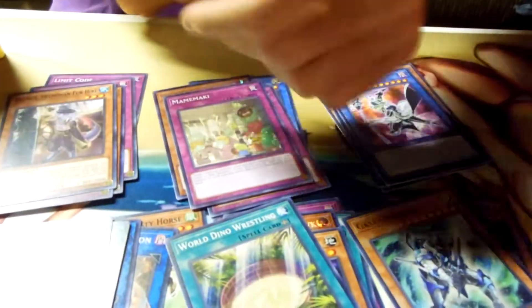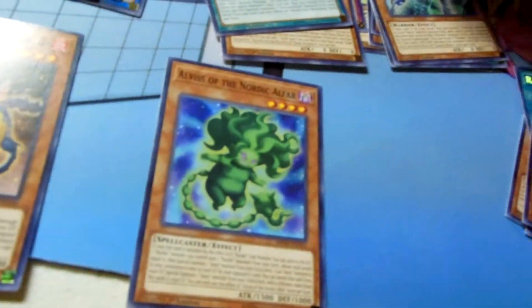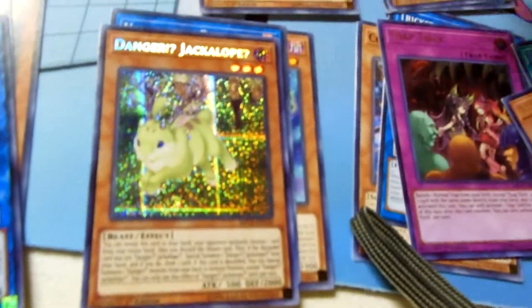I need a Fraulein and an Iblee. God dang it. What's the problem with you for being easy to pull? The card's busted. People don't even play it anymore, even in Orcust. I wanted it because it's OP. So we got Jack Jaguar, great fly, my first Jackalope — that's pretty nice, that looks nice — and a Trap Trick. I'm pretty happy with that pack. Not bad, not bad.